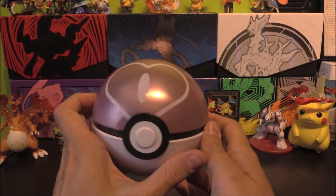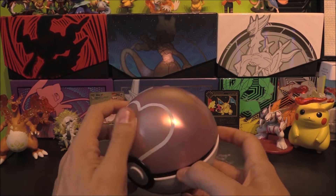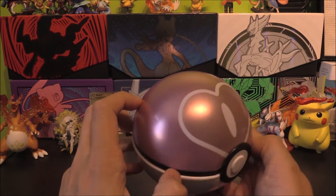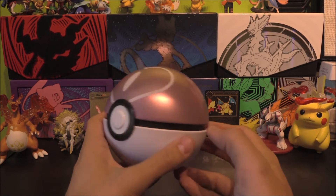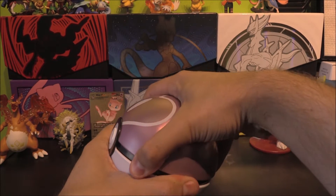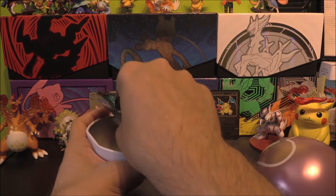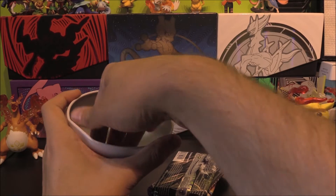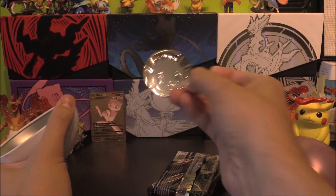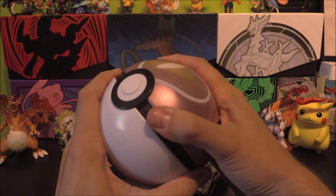Nice, shiny. It's not like a bright pink — or at least in person it's sort of this metallic pink. It's not really picking it up on camera as pink... well, it's pinky on the camera, but just not as pink as real life. Anyway, let's have a little look and see what we've got in here. There are three packs — there might be an Evolving Skies. And an Eevee coin. So we do get an Eevee coin in our Love Ball tin.